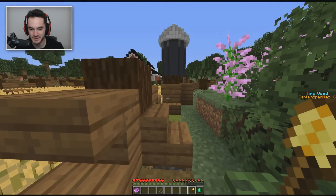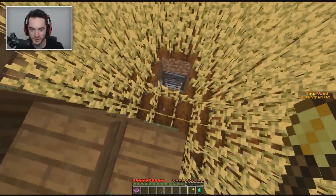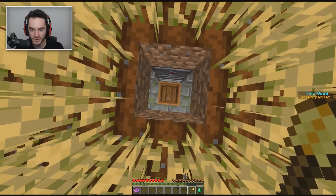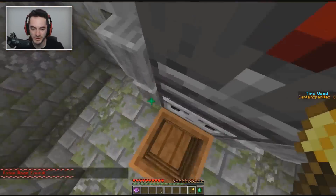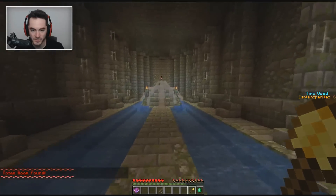Just turn the entirety of the level into grass paths, he says. It'll be fun, he says. Hey, look — it's off color, isn't that cool how that all worked out? Well, what do you know — that did a thing. Wait, what did that just do? I made a hole in the ground. Okay, what do you know? Totem room has been found! Wow, that is a fancy little underground room right there, my goodness!